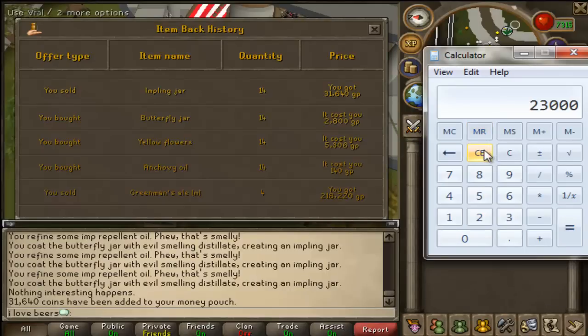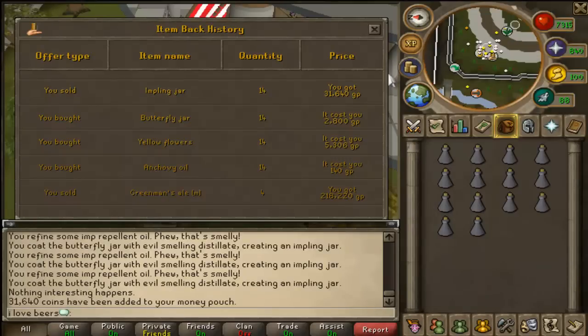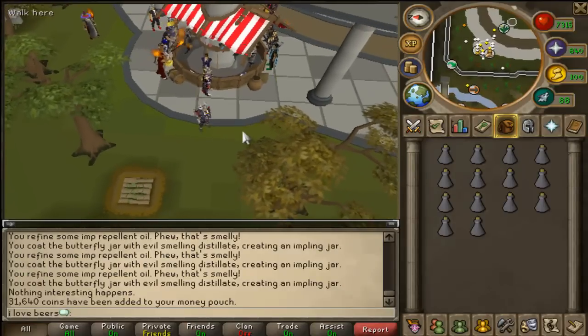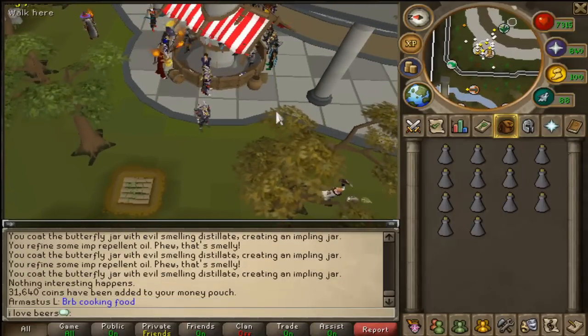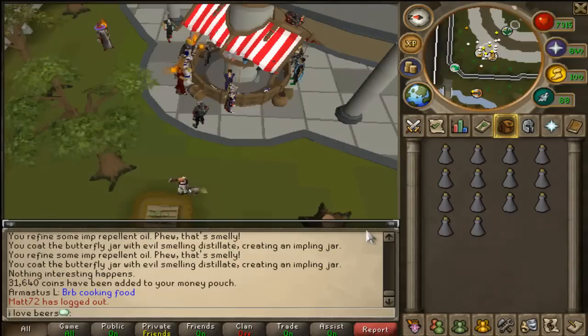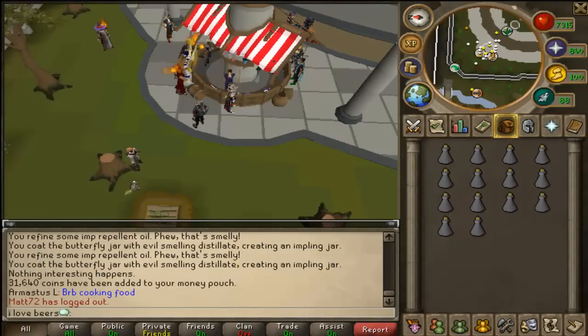So 31,600 minus 8,600 means we made 23k profit in three minutes. There are 60 minutes in an hour, so you can do 20 runs times 23,000 GP and we get 460k an hour. Prices are through the roof so you could easily get over 550 to 600k an hour — 460k is just the lower end. Make sure you comment, like, and subscribe — see you guys later, peace.